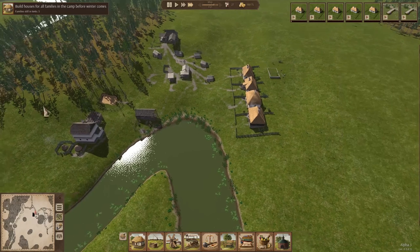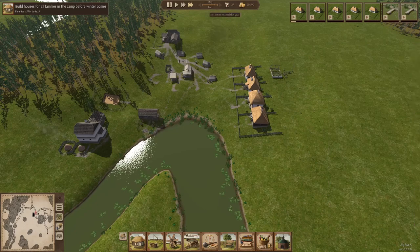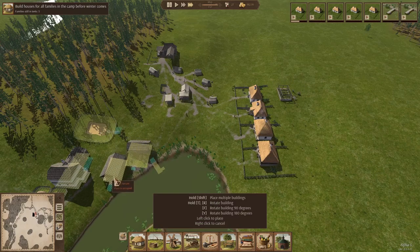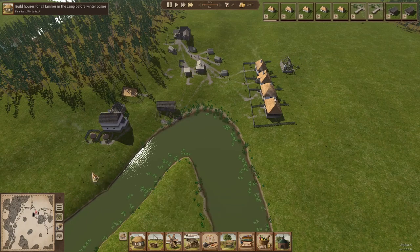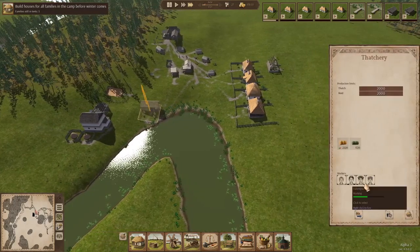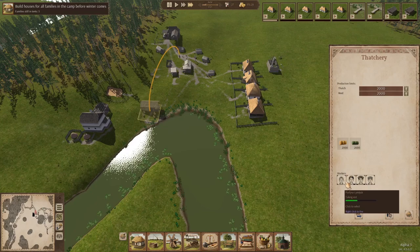I'll get another couple houses built before I hire someone for the smithy. These women have already reached the maximum amount of thatch and reed that they can hoard. So that's just that one building. If you go into trade and transport, you can build warehouses — non-food storage — and a granary for food storage. So we're going to go ahead and queue up a warehouse. This allows you to have people in different seasons do different jobs and kind of stack items. We're going to put a couple of warehouses next to each other.